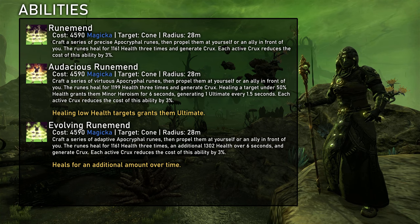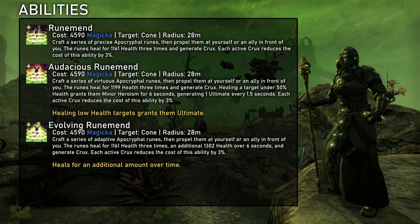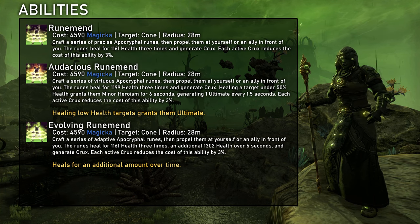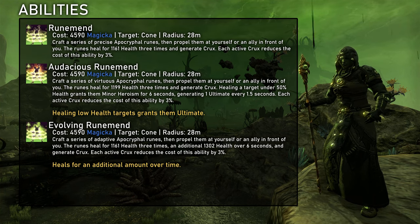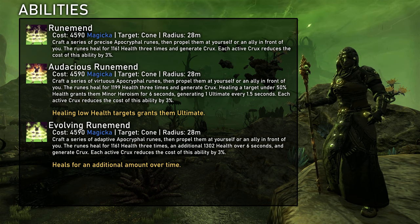The first active ability is Runement — it's essentially a single target burst heal as the three projectiles always hit the same target. It's quite decent if you need a long range burst heal in situations where you just cannot use combat prayer. Both morph effects are not particularly impactful and more or less situational. An interesting fact about this skill is that it costs either stamina or magicka depending on which is the higher maximum, but in general as a healer they will cost you magicka, since going for stamina just doesn't make any sense.